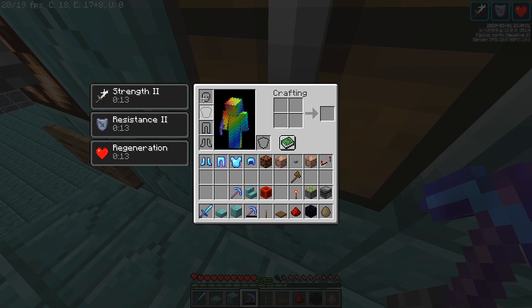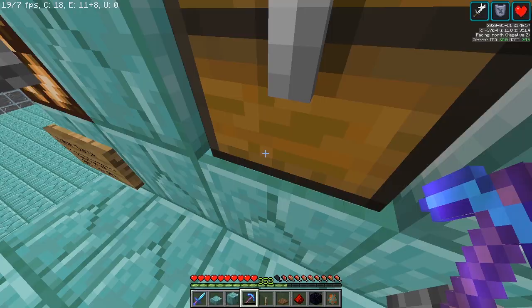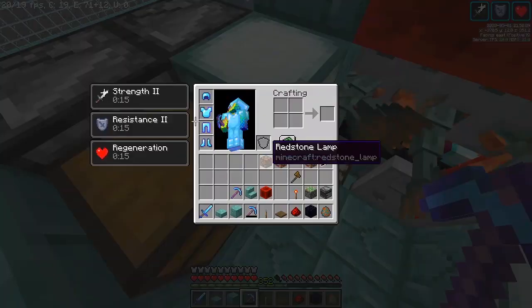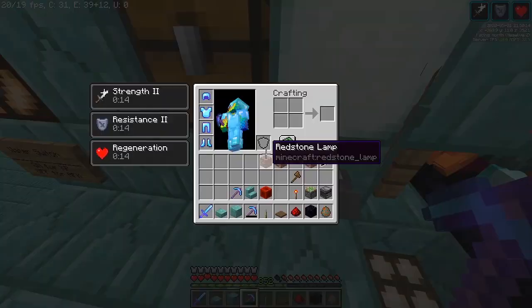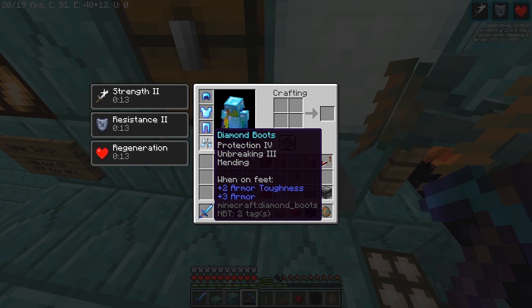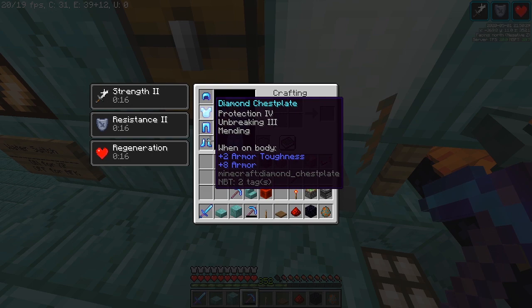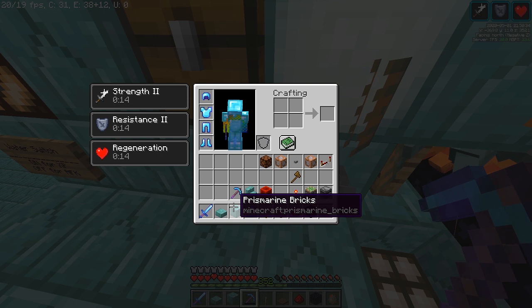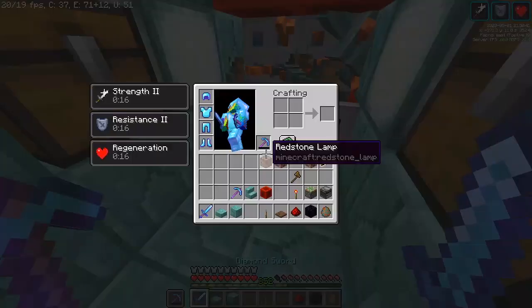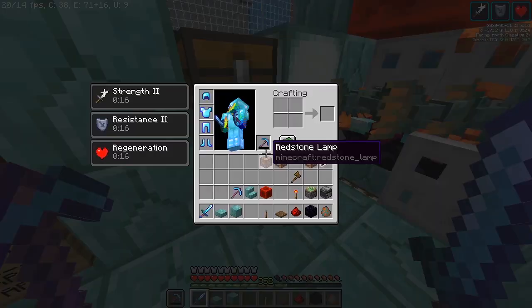Due to the way Mending works, it's best to wear no armor with Mending and hold only the pickaxe with Mending for the fastest results. As long as you're wearing or holding pieces that have Mending, when you absorb XP, the game randomly assigns the XP to one of these pieces of armor or tools and then checks whether it needs the XP to repair. If it doesn't need repair, it goes to your XP bar; if it does, it consumes the XP. So if you're wearing four pieces of Mending armor, holding a Mending sword and something in your offhand, there is only a one-sixth chance of the XP being assigned to your pickaxe, meaning it will only repair at one-sixth of the speed.